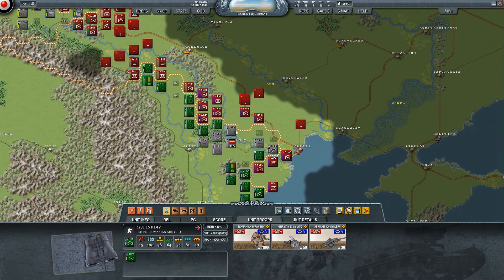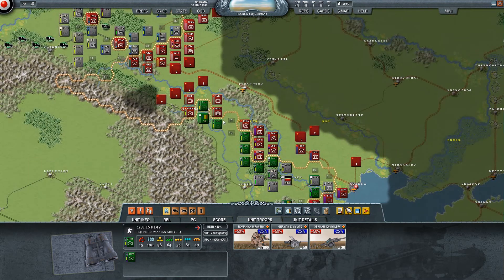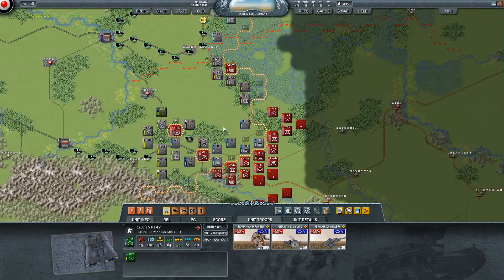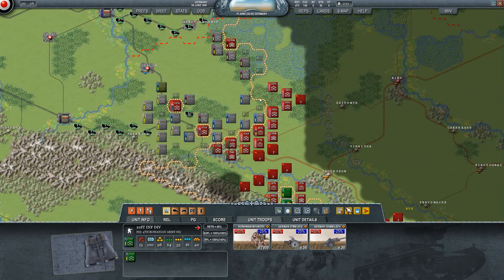Alright, so this is a bit of a mess. If I'm honest, this is a weak spot if there ever was one. If the Soviets counterattack here, we're in deep shit. But we'll have to wait and see. This is also a bit of a mess, but we'll get out of it, I'm sure.